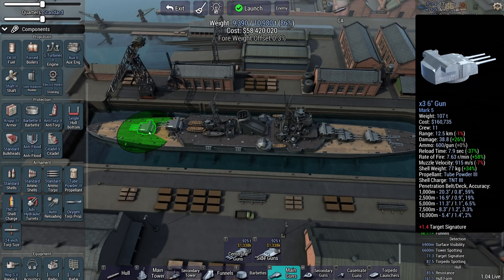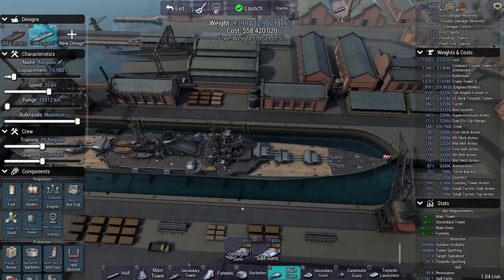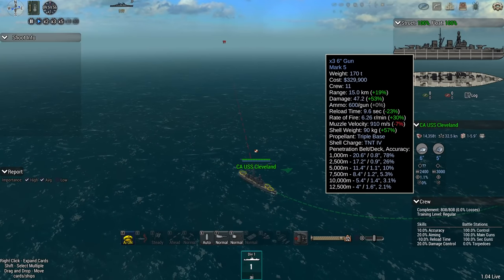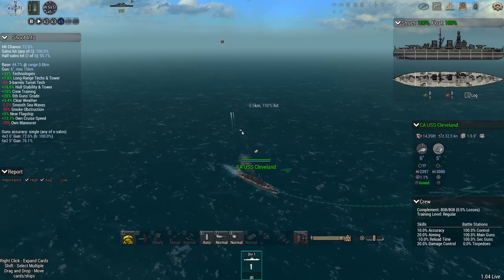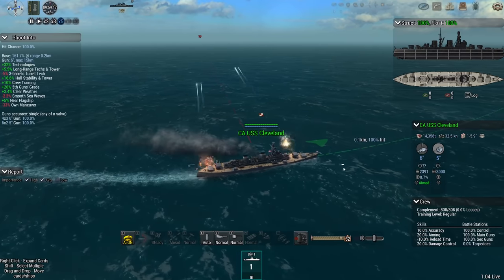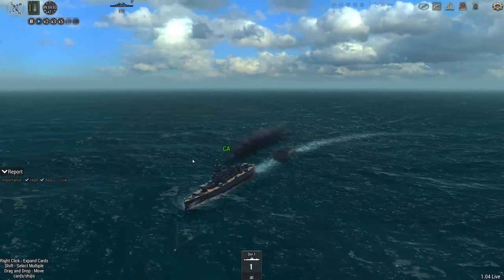Let's put the Mogami up against the Cleveland - both heavy cruisers, or light cruisers, whichever you prefer - and see which one wins. We should immediately be in range since we can fire out to 15 kilometers. Mogami is 14.2 away and Cleveland immediately opens up with a 1.1% chance to hit. That's probably better than Mogami, although Mogami might not even be in range yet.